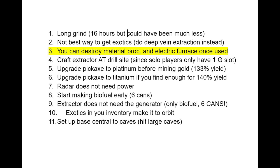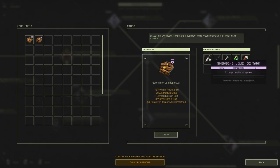At the very end, exotics in your inventory do make it into orbit. There are six slots on the launch ship that takes you back to orbit, so it seems like you can't bring them all. But if it's in your inventory — some people say it has to go on your hotbar — I just left mine in my inventory and it worked fine. Number eleven: set up your base central to the caves, and I'll show you a cave map that shows all the caves I hit.